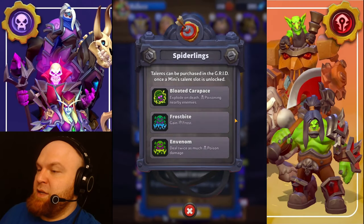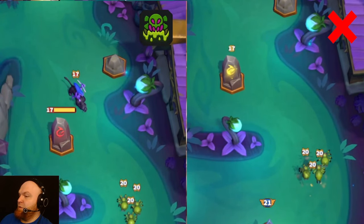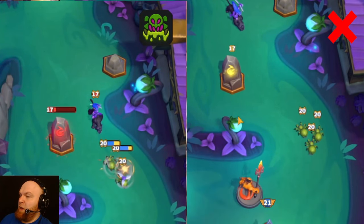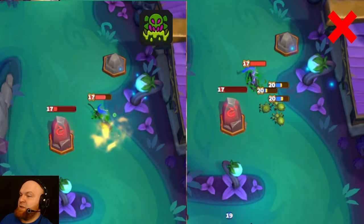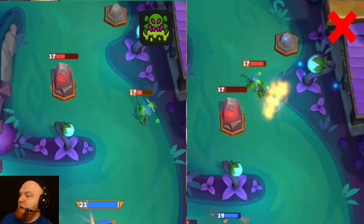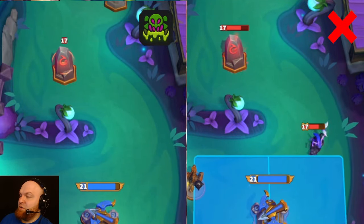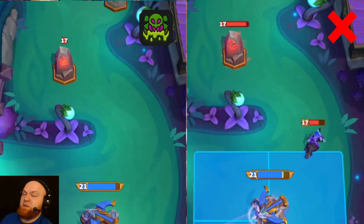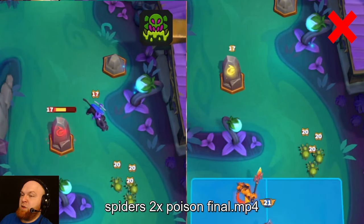The third talent is In Venom — deal twice as much poison damage. On the left side we have the talent, on the right side we don't. The spiders barely hit the Huntress and die, but because they deal double poison damage, the Huntress on the left side dies while the right side survives. Two identical situations, but the double poison makes a huge difference.